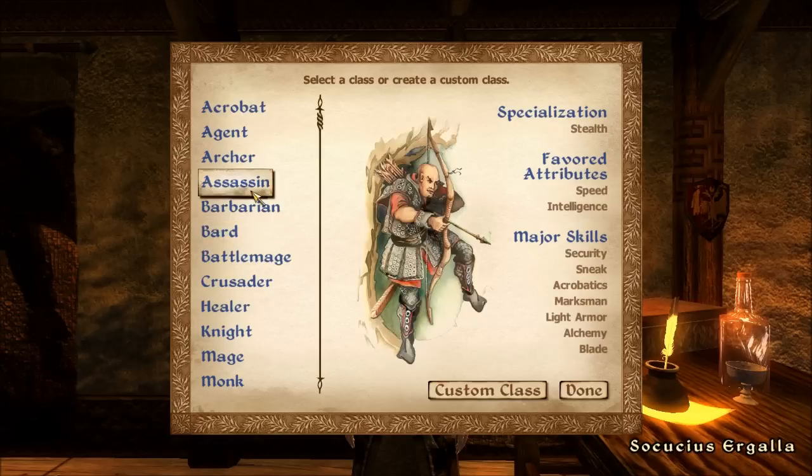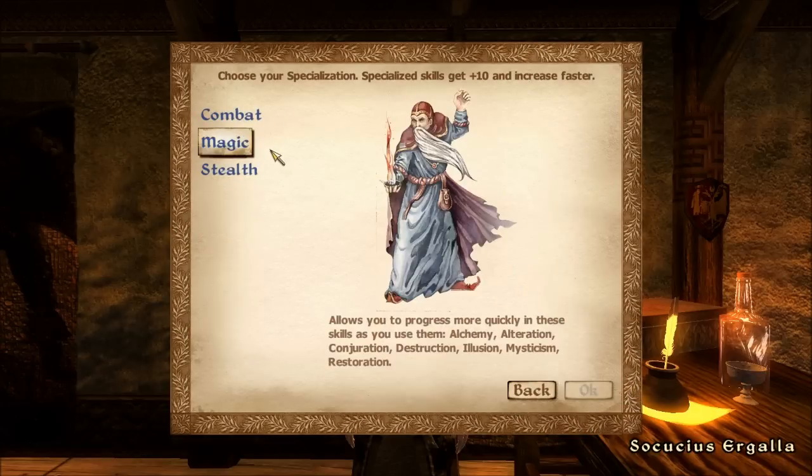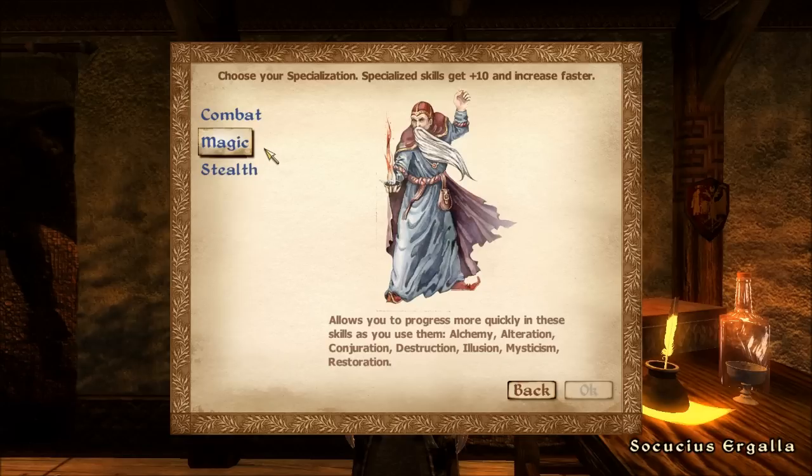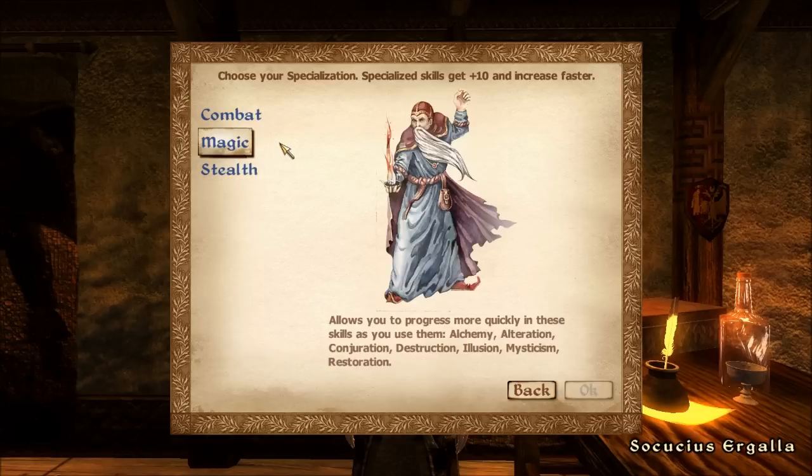I'm going to go with a sort of jack-of-all-trades character so you can see how all the different disciplines work using the Oblivion engine in Morrowind. I'm leaning towards a magic-stealthy character, because magic and stealth were two things that got very radically overhauled in Oblivion, and I'd like to see how they fit into Morrowind — especially with the Thieves Guild, which in Morrowind was quite rubbish because the stealth was just so broken.